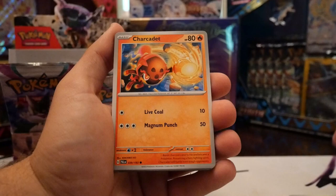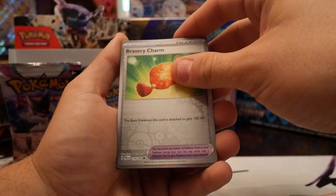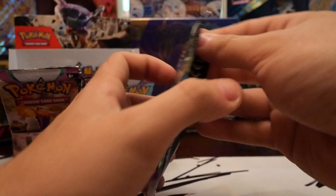We got Tarountula, Charcadet, Murkrow, Misdreavus, Zwelious, Pink Urchin, Mousehold, Saguaro, reverse Bravery Charm, and a Tyranitar. These are all cool cards — very cool set.